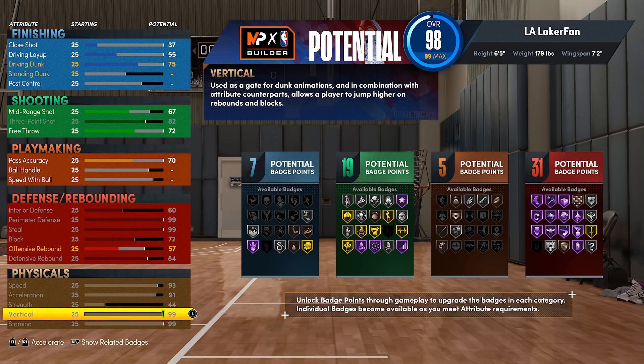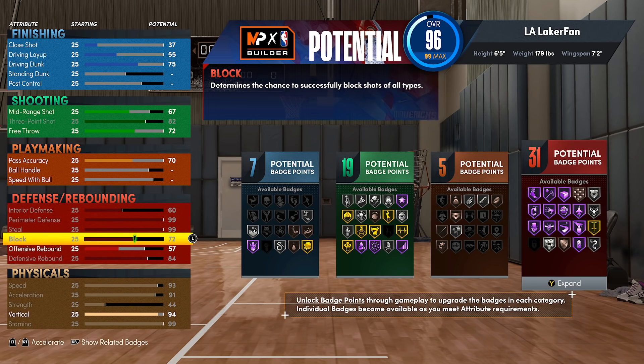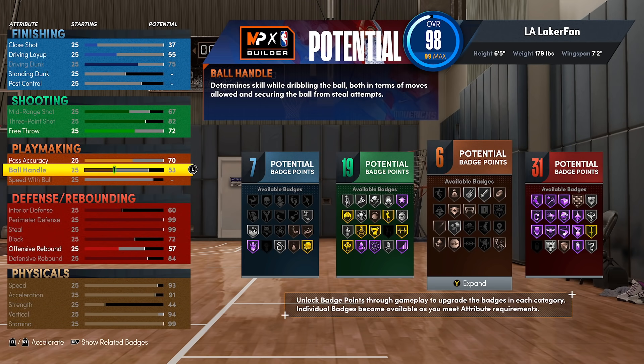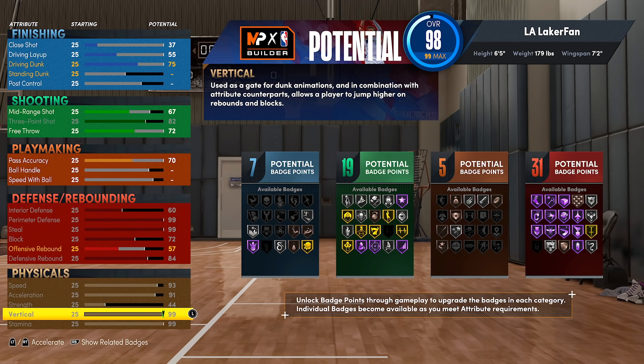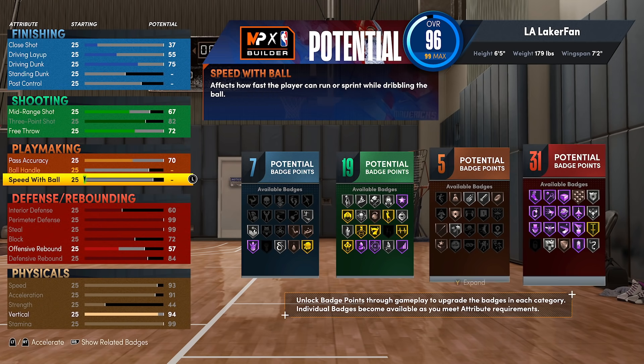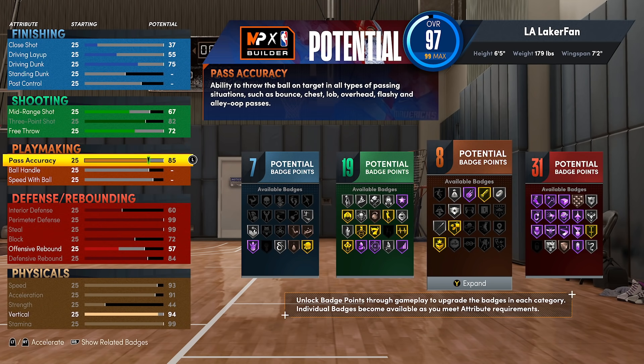We're also going to look at vertical. In this situation, if we drop vertical from 99 to say 94, we go from 98 overall to 96 — that's two rating points just like that. With those two ratings, we could literally put our ball handle up by about 25 points. So it's up to you: is five vertical worth more than 25 ball handle? Or alternatively, you could get your bullet pass at gold instead of silver for just those five vertical points.